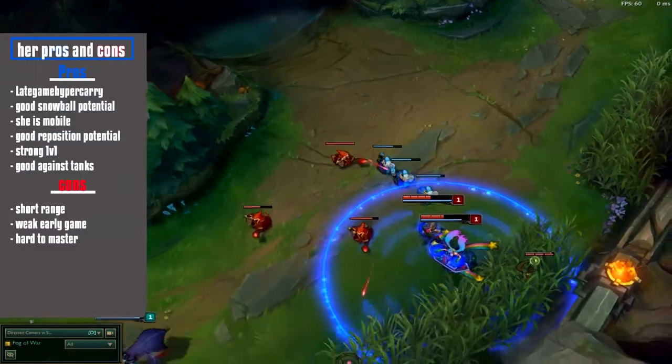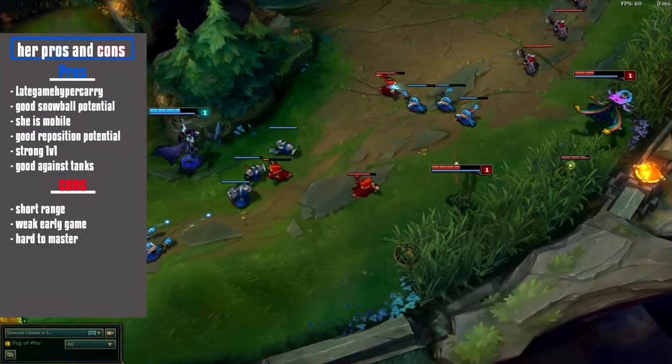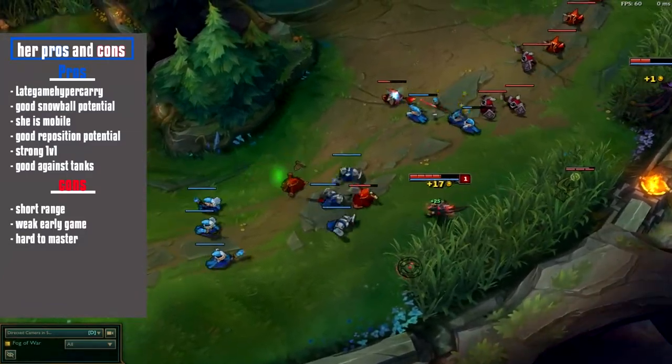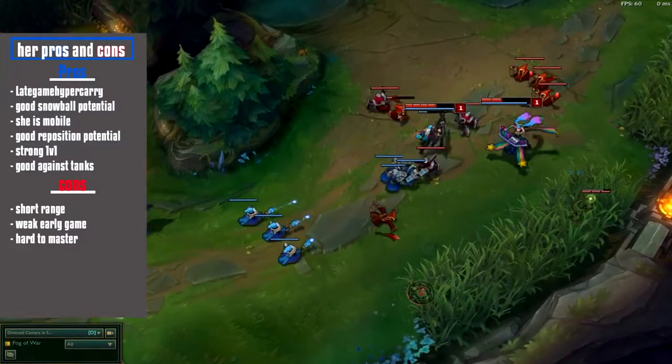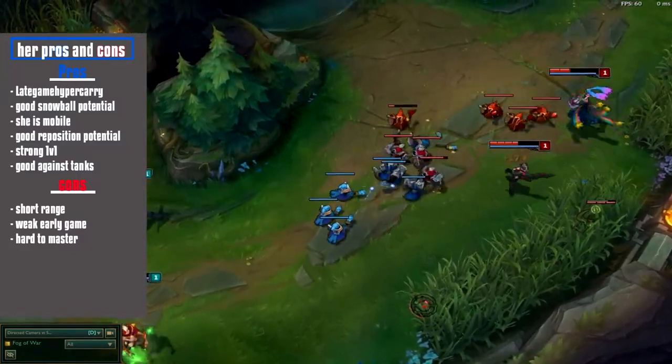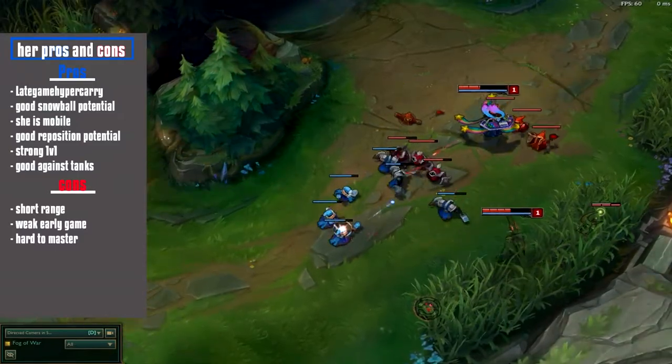Vayne is also really strong in 1v1 fights, which makes her able to split push easily. And finally, she is really strong against tanks in comparison to other AD carries. Her cons are simple — because of her short range she has a weak early game. Long range AD carries like Caitlyn, or poke mages like Brand, can be really painful for her.